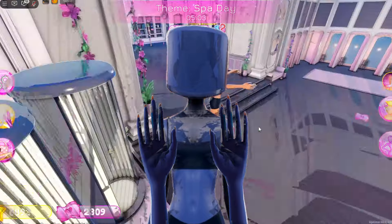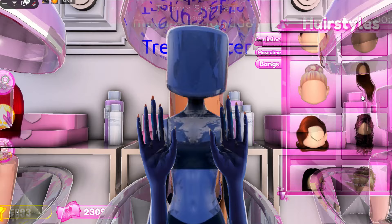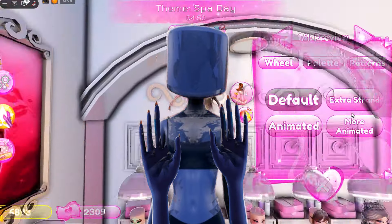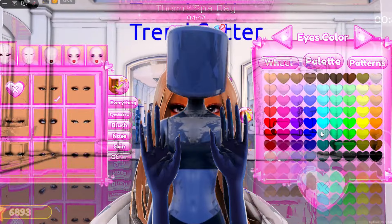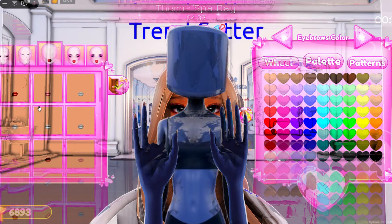First question: put a finger down if you spam pose 28 or use it often. Put a finger down if you team in Dress to Impress with your friends or family. Put a finger down if you do not vote fairly in Dress to Impress.